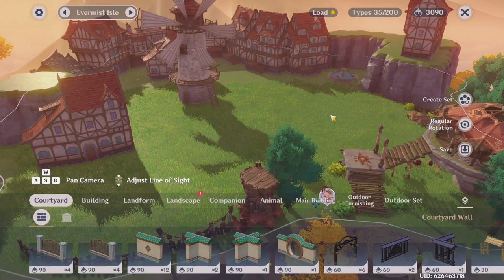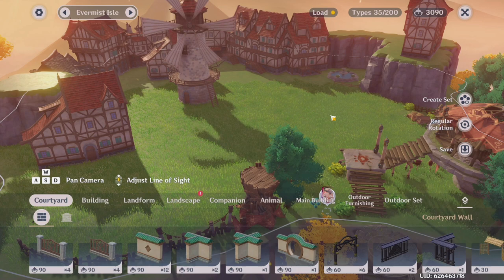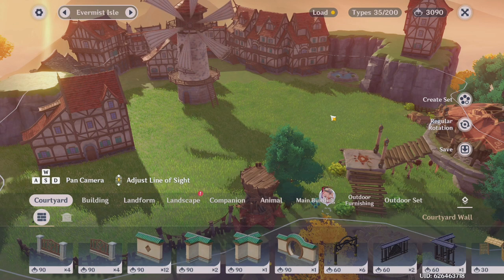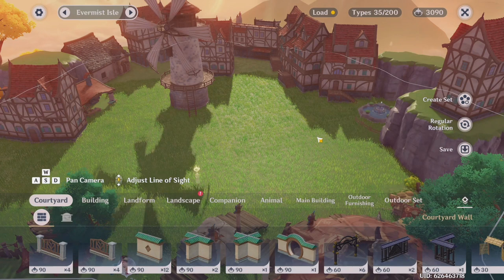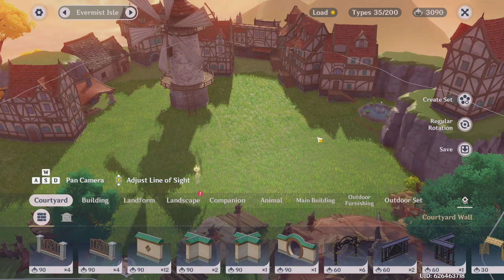Once you've unlocked more islands in your teapot, you want to start placing down the furnishings. Even if they're not in a particular order or if they don't even look pretty at all, that is totally fine — because what you're trying to do is increase your adeptal energy, which is in the corner here. The more adeptal energy you get, the more coins you get from your trust rank. Keep in mind there is a load limit, so you have to limit the amount of furnishings you put on each island, but try to squeeze in as much adeptal energy as possible before the load limit reaches red.